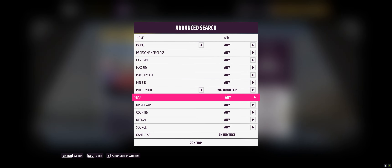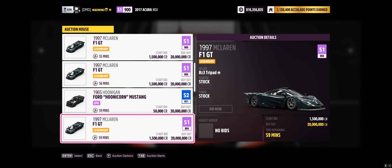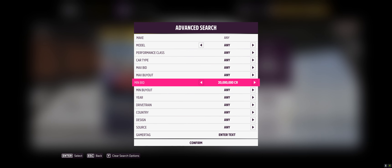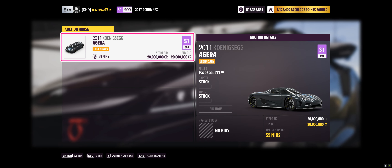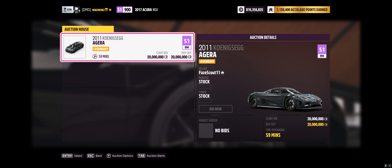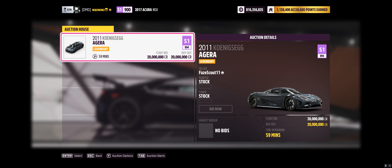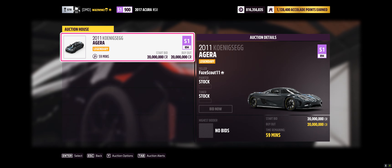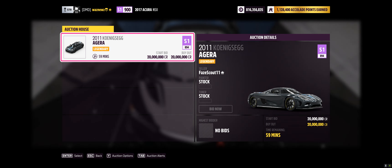If you set the price differently, some cars don't sell — which is a bit weird. I put up a car at minimum bid and I guarantee it will disappear very shortly. It seems they go by starting bid, because all those McLarens at a different price didn't sell, but everything else does.